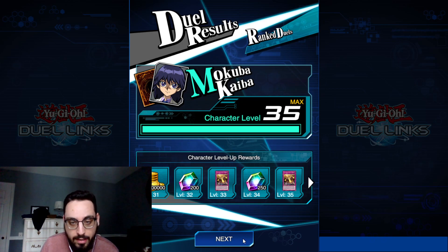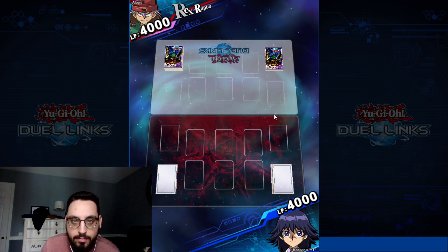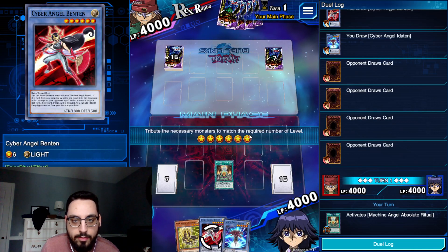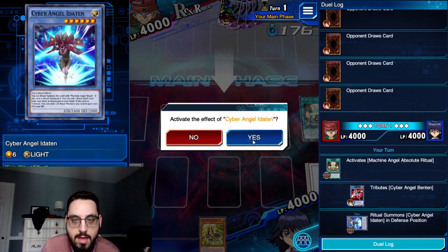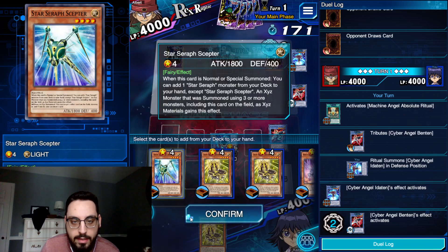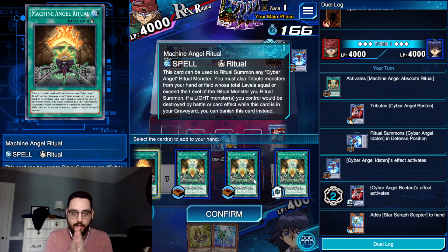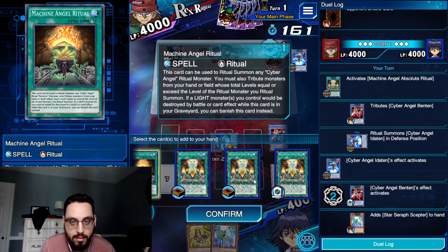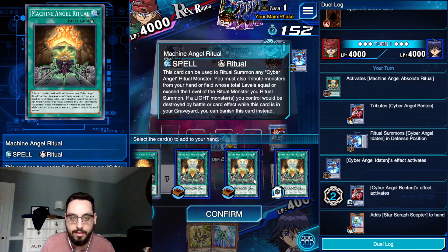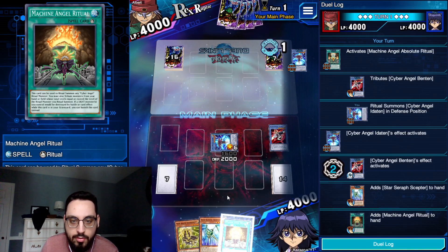Now let's try to show what Stick/Chair does for the deck. We're up against Rex Raptor — probably Dinos, maybe Rescue Rabbit. We open Chair and we're going first, so here is our ritual combo. We're going to summon Editan, Editan's effect activates, Benten's effect activates. We already have Chair so Benten adds Stick — I mean Benten adds something else. Here's the play: go See You Later, bounce Editan back, then Stick/Chair combo. We can set a Machine Angel Ritual and pop it when we summon Delteros to get an extra draw and graveyard protection. Getting Delteros now is guaranteed, whereas on the following turn they might be able to interrupt it.